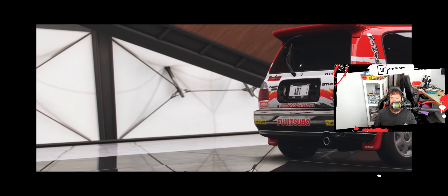Danger Sign Valley — we need to use the B700 Nissan Pulsar and get over 689 feet. I'm going to go here. We need to switch to a Nissan Pulsar. Which one is B700 out of these? We have a C600. So I have to go make one.